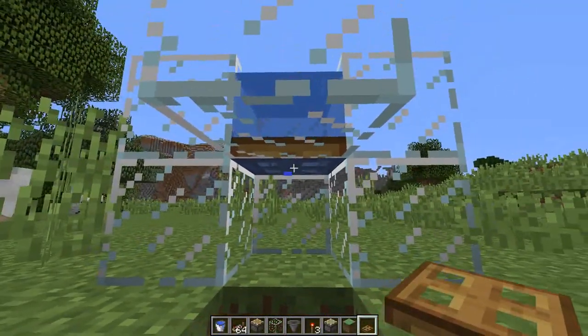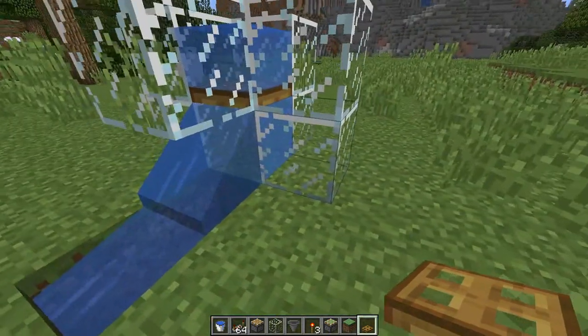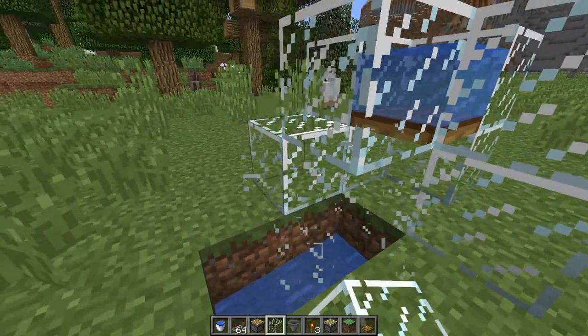Waterlogged trapdoors don't update properly, so we let the water out, then close again — you see the water is still flowing here. And only when you destroy this water source and then update that one will it be removed.